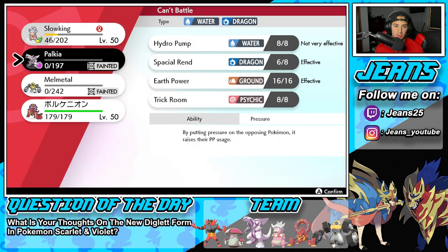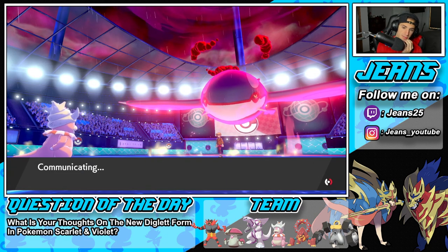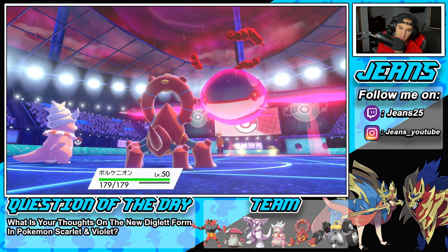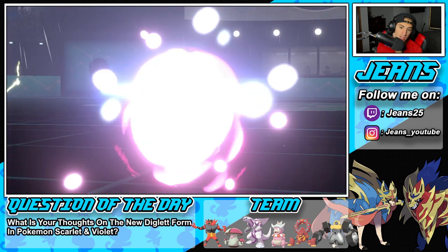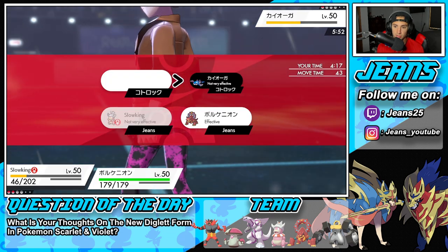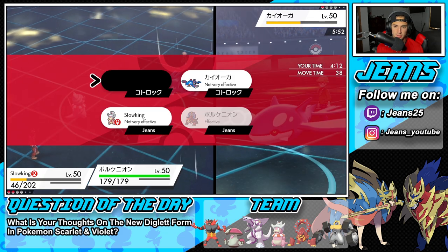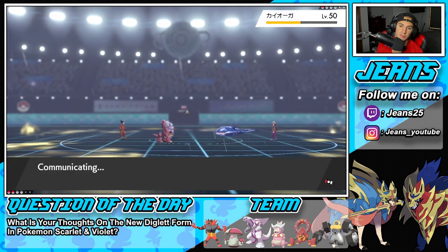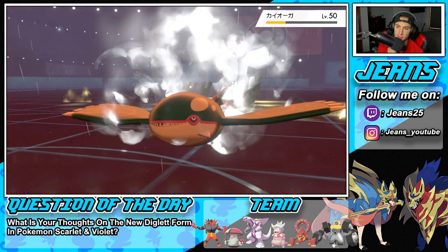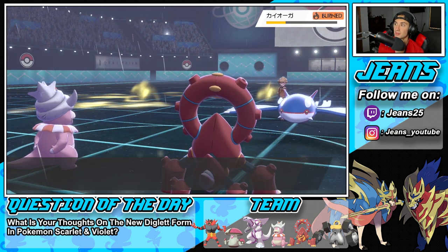We were going for it — we're going for it. His Dynamax turns are over, that's big news for us. We're going to have to throw some Scalds and water moves. We still have the Assault Vest. I think at this point we just start throwing Steam Eruptions — too much damage we can do with it. We've got the rain on our side, it's not very effective but we get the Stab boost and maybe a burn. We do get the burn — that's big time burn damage.